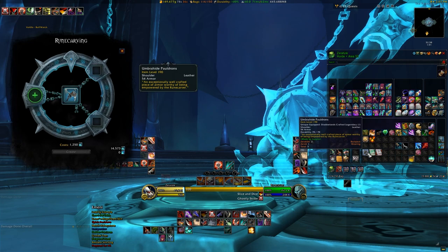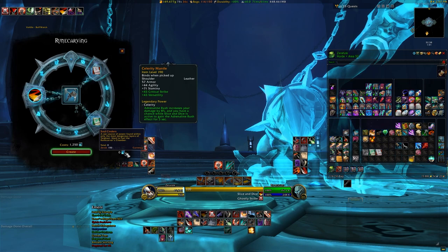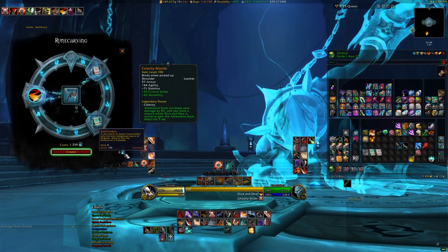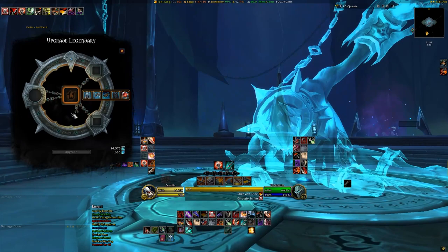Soul Ash is for the lower ranking stuff and is earned primarily from running Torghast on any difficulty layer — it's farmable. Soul Cinders, on the other hand, is the new currency for patch 9.1 and is earned primarily from layers 8 through 12 of Torghast only. Soul Cinders is used exclusively when making or upgrading a legendary to rank 5 or rank 6, and you'll need quite a bit of it. You can also earn Soul Cinders once a week from the Tormentors of Torghast attack that occurs every other hour in the Maw, and some chapters of the patch 9.1 campaign and the new Covenant Assault will award some as well. Command table missions are a very small source of this finite currency.